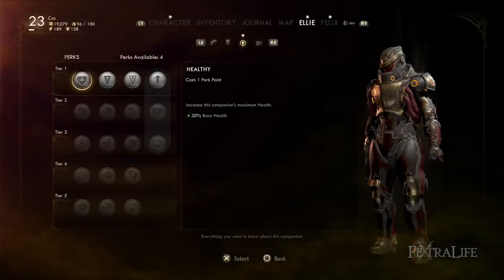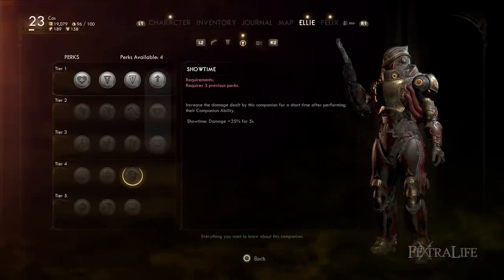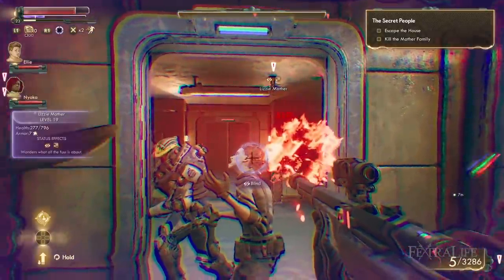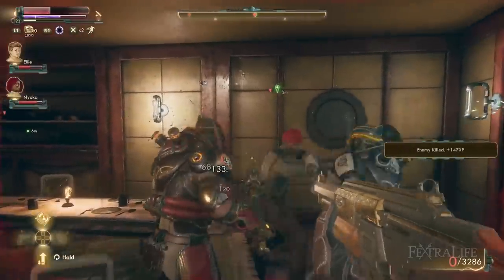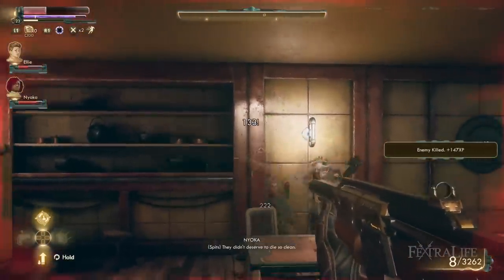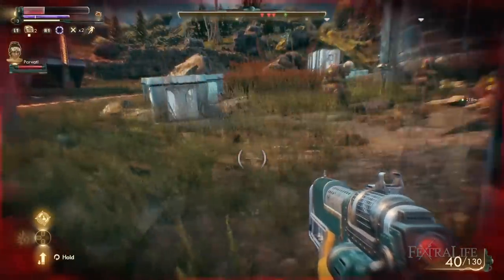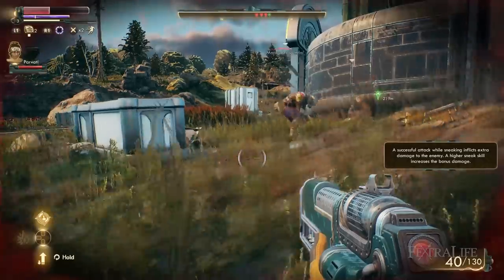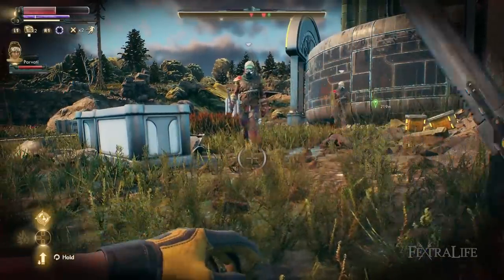For good companion perks, I recommend Healthy for increased health so they stay alive longer, Fine Aim or Heavy-Handed depending on their weapon type, and Showtime which increases companion damage by 25% after using one of their abilities — which should happen pretty regularly. Make sure to upgrade your companions' weapons and armor regularly. Companions tend to die early if you're not thinking about armor. I recommend heavy armor on companions nine out of ten times. The exception is Felix and Nyoka since heavy armor gives a penalty to stealth skills, which would penalize their skill contributions to you — go medium armor for them, but keep it upgraded.